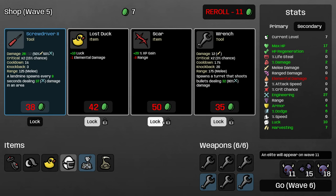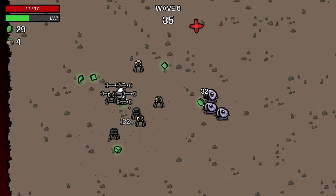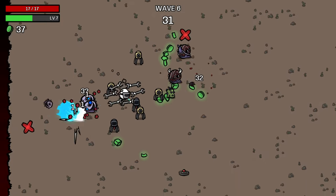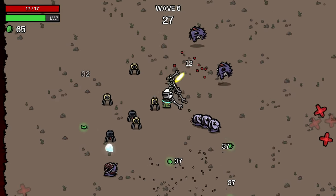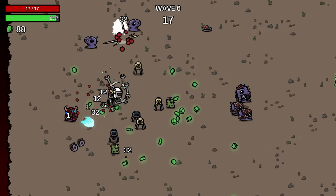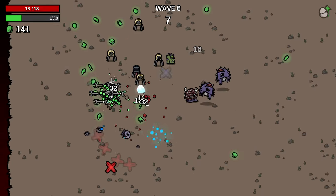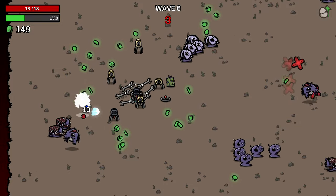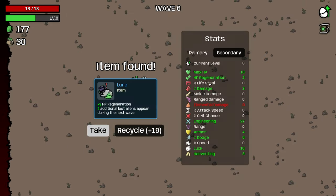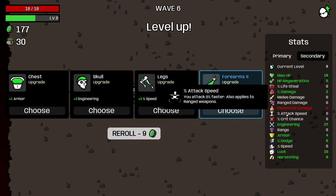I'm taking more Engineering and then six percent dodge. Grabbing the wrench and all the items here. I'll re-roll because we don't use damage at all. Landmines as an item are good, so we're going to grab the wrench and I can buy landmines as well. I'll re-roll again and lock everything. Screwdrivers are pretty bad but landmines as an item are good. I like to stand in my pod of turrets and mostly not move so all enemy materials are stacked in the same place, making it really easy to pick up everything by the end of the wave. You can also stand a little behind your turrets so all enemies have to come through them to get to you.